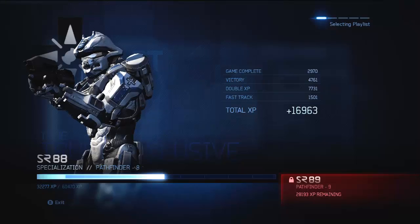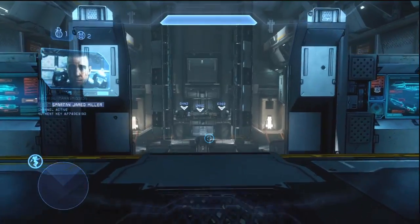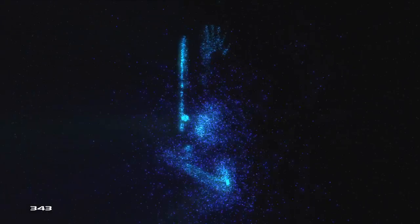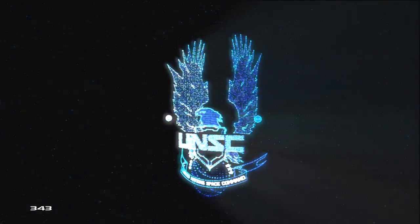I did have Double XP — I do want to point that out — and I got 16,963 XP total, so that did move that bar a lot. With Fast Track, Double XP, and a consistent 51 kills, that actually helped a lot. For those who don't have Double XP, I suggest you buy some because it makes about an eight thousand credit difference — somewhere between six and eight thousand — so make sure you go out and try to get that Double XP.